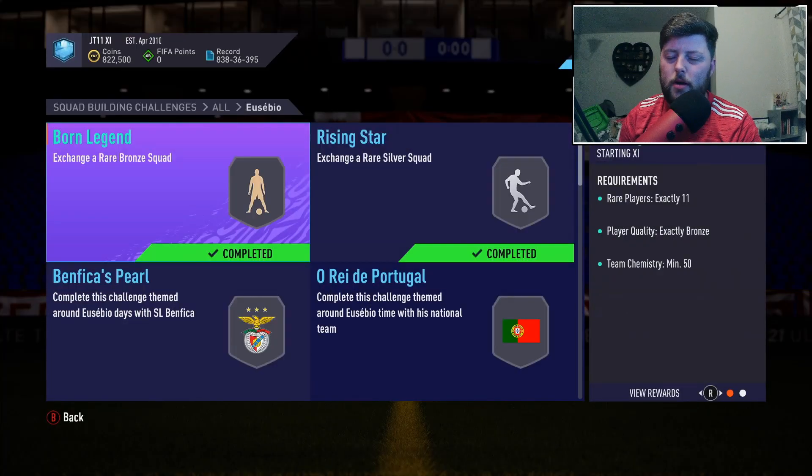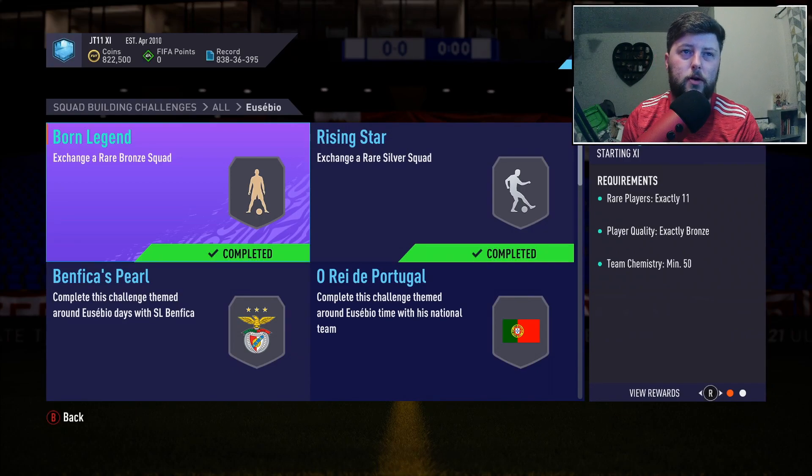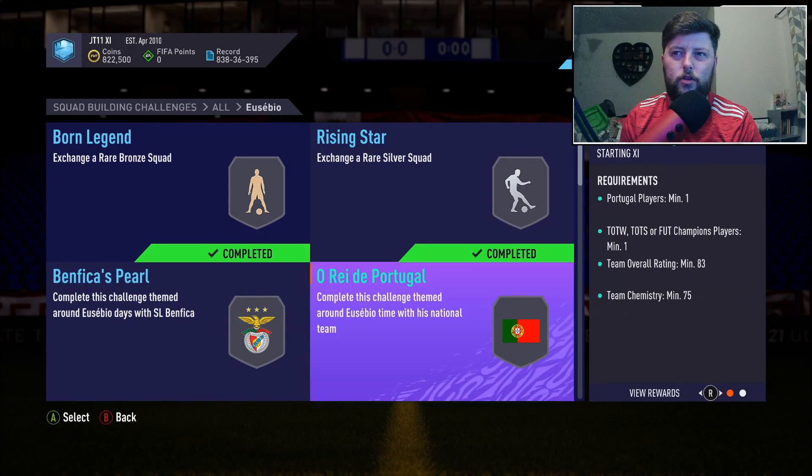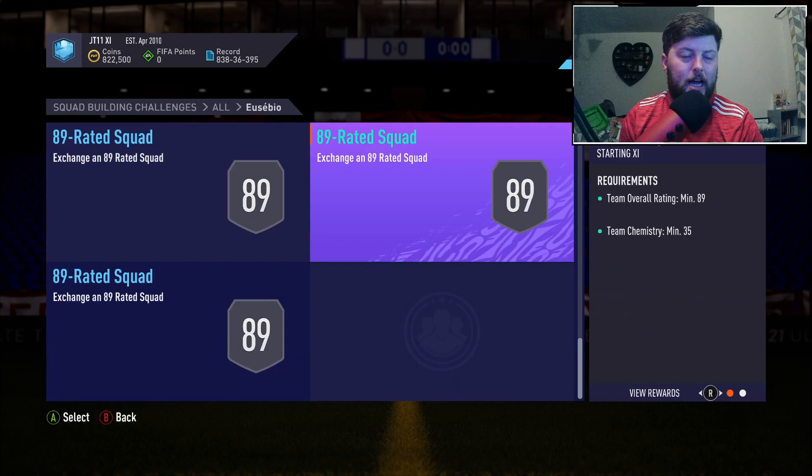Today we are looking at Prime Moment Eusebio. His icon is just crazy — he's coming in at 2.6 million tradable and his SBC is coming in at 2.7 on Xbox. You give up bronze and silver as normal, and 82, 83, four 84s, five 85s, six 86s, seven 87s, eight 88s, and three 89s. It is a big SBC, and rightly so — he is an incredible card. We've used him in a draft once and he is fantastic; he's the perfect link for Ronaldo, links everybody together with Renato Sanchez and Bruno. He is one of the best icons everybody wants.